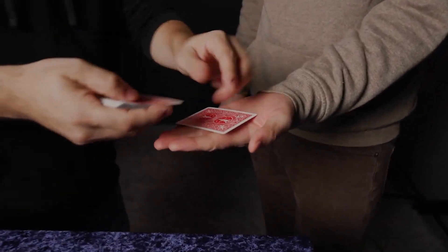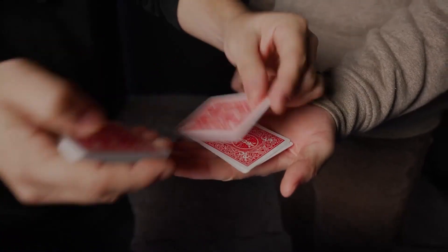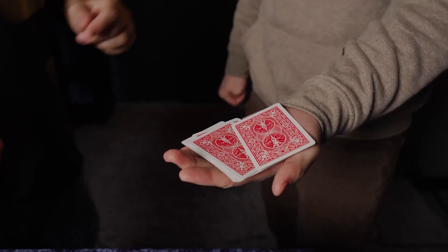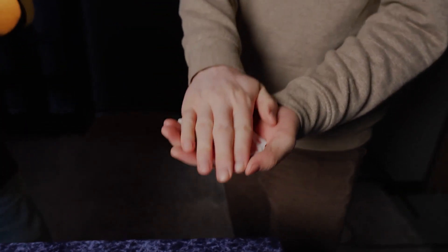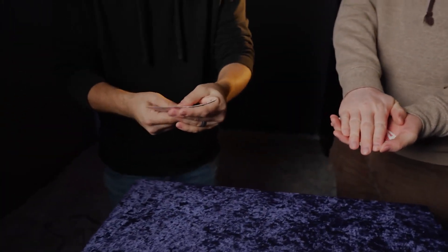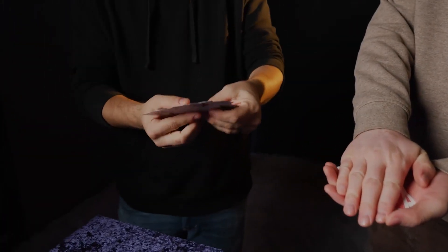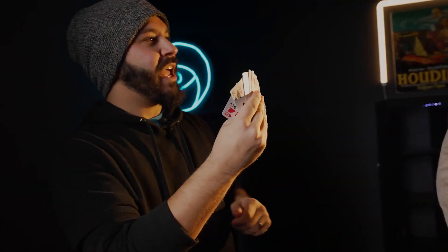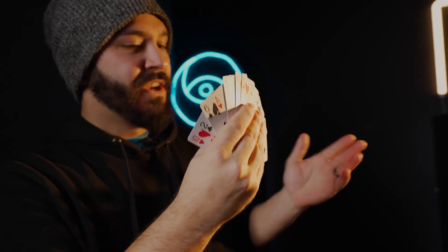Can you open up your hand? So we're going to do 1, 2, 3, 4, 5, 6, 7, 8, 9, 10 cards. Can you cover those cards up for me? And then I have the other 10 here. What you're going to do is you're going to think of a red one and a black one. You got it? Yeah. Perfect.